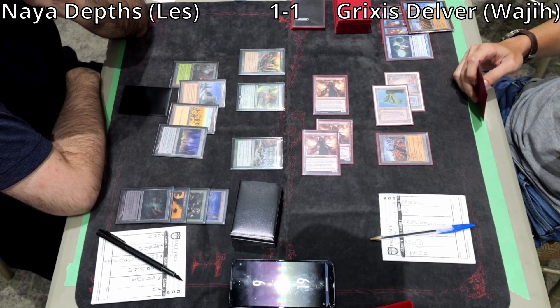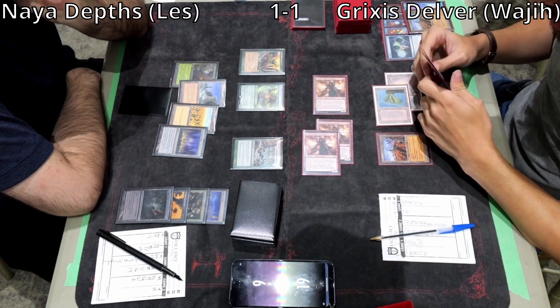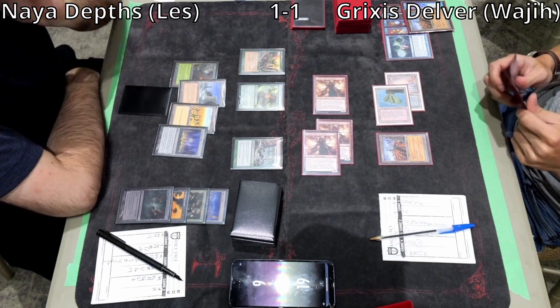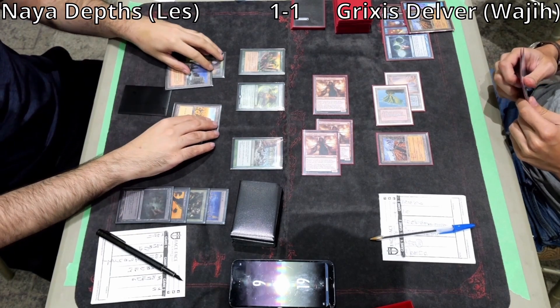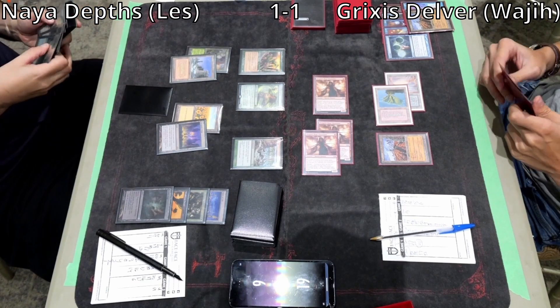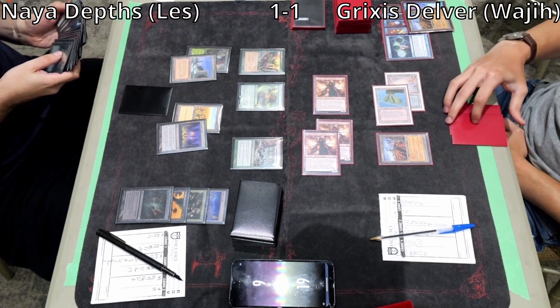Even a removal spell doesn't help since Wajji swings in for 6, which kills him. If there's another Maze of Ith, he could use a removal spell and activate Elvish Reclaimer — but it comes in tapped, so that's not an option either. Yeah, I think this is game over unfortunately. It just shows how powerful Dragon's Rage Channeler is.